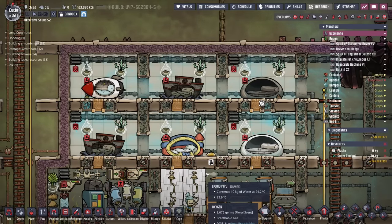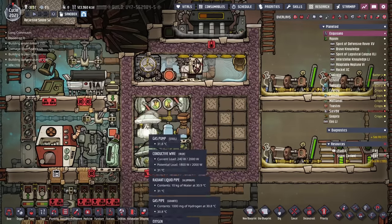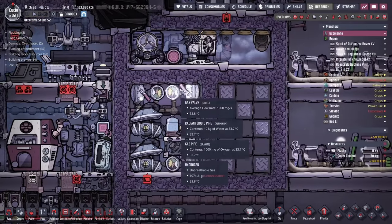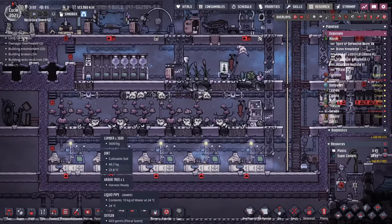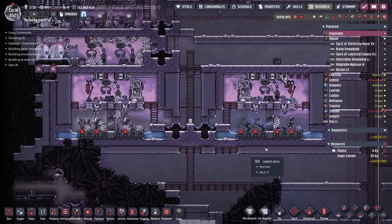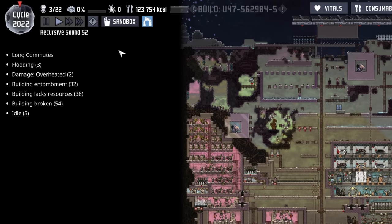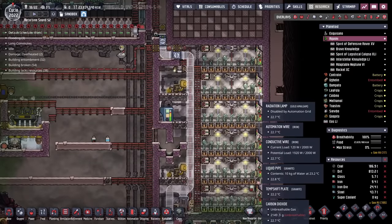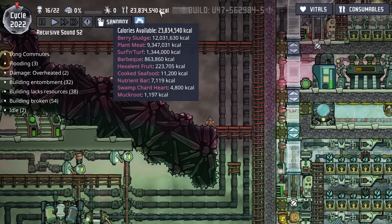Where the duplicants can be happy in their nice little collection of beds. We also have one of the most interesting oxygen machines I've ever seen — it's utilizing gas valves and a pair of gas pumps. The valves are controlling the flow, keeping hydrogen looping on this side and oxygen looping on this side. We also have a nice pip branch, a collection of geotuners, and a similar DRECO setup with one side being regular DRECOs and the other being glossies. The secondary colony is the meat and potatoes — it has 18 duplicants. We have a lot of bristle blossoms, a lot of sleet wheat, and they've created 23 million calories including 12 million calories worth of berry sludge.